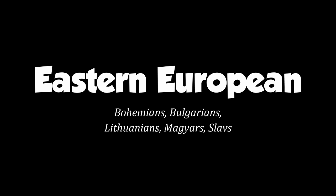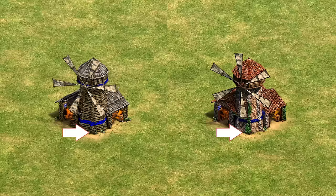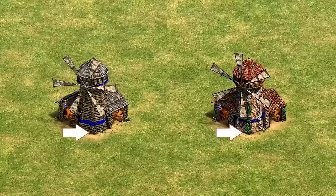Next up for the Eastern European mill — this one's pretty straightforward, with elements of Eastern European architecture: logs and wood roof in Feudal, bricks and tiling in Castle Age. There's a nice extra touch of ivy growing up the building a little more between ages. I'd give it a generic 7 out of 10 for being inoffensive, if a little plain.